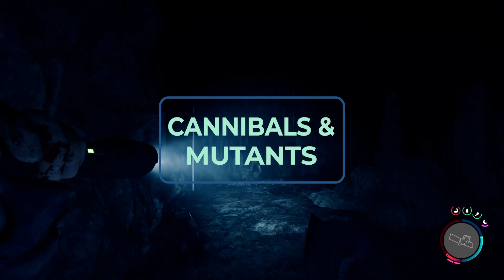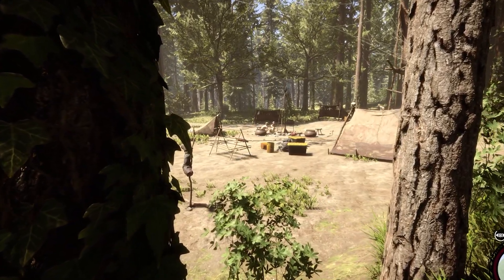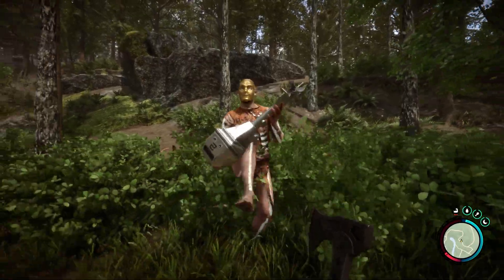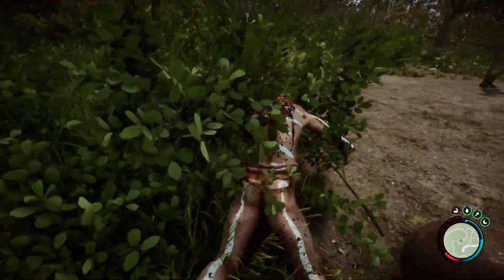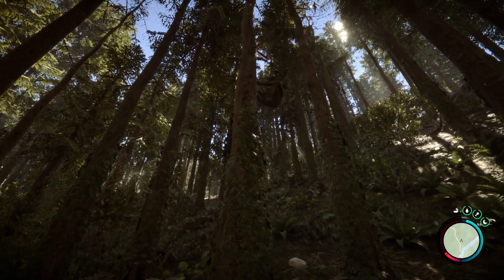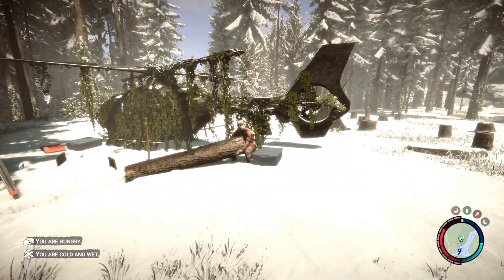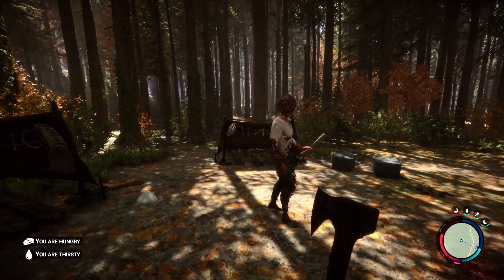Sons of the Forest introduces brand new cannibal and mutant variants that we've never seen before, all consisting of their own unique characteristics and behaviors. Some cannibals will cry when you kill one of their friends, some are more confident when their leader is nearby, and some are more apprehensive when their leader is killed. Some cannibals will even try to steal your resources — I've caught them several times attempting to steal logs from my base.